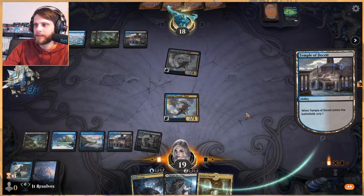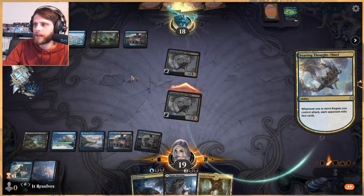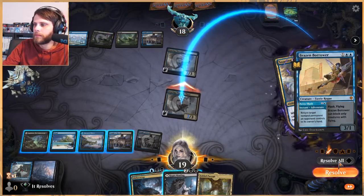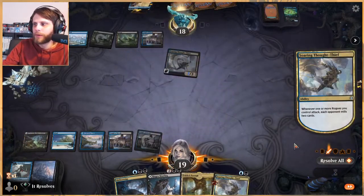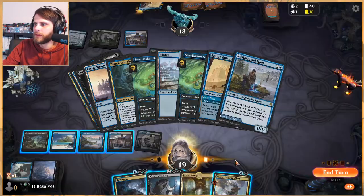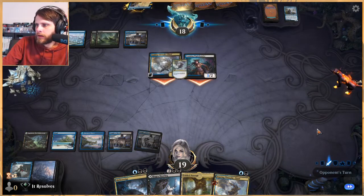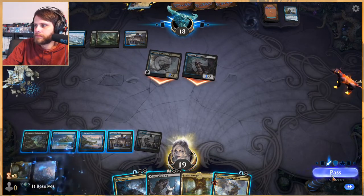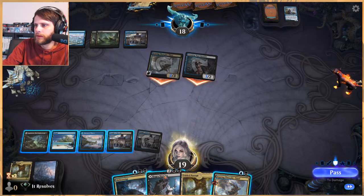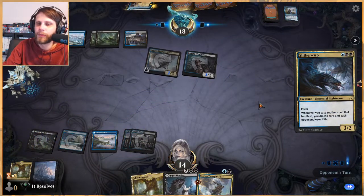That was a very nice interaction — a great way to keep moving forward in the game. Here, we don't have to do anything, we just get to wait. That's just such a strong place to be. Granted they could obviously have a flash creature — they've probably got plenty. But we now have the Mauling as needed. I'd rather leave it up as an option to make sure we don't lose to Zareth San, because that would be pretty devastating.